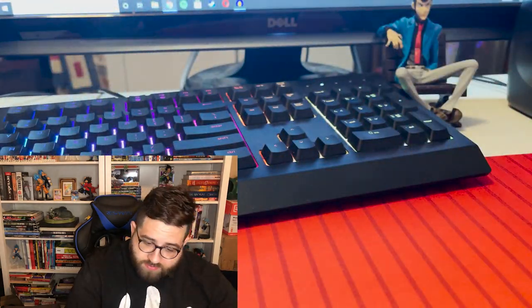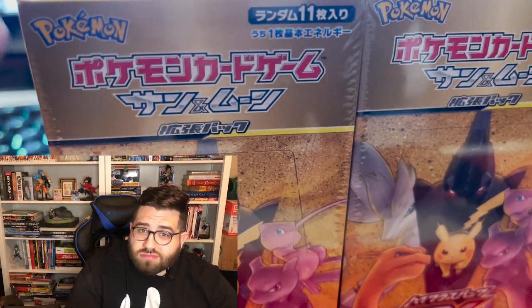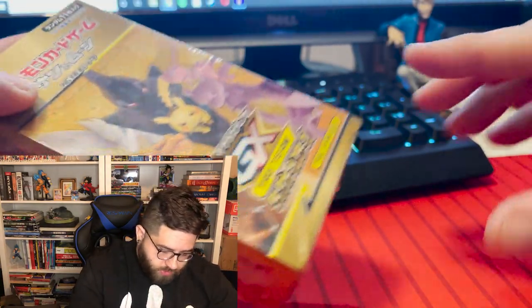Deoxys and Espeon is pretty lit, the Jirachi is pretty cool. Even the trainer cards are really cool, like Red's Challenge, Blue's Tactics — all of them are actually pretty cool. The Full Arts are really nice, we'll be happy to pack any of those. Japanese booster boxes have 10 packs in them each, so I got 20 packs here. Let's take a look at the box art for a second.